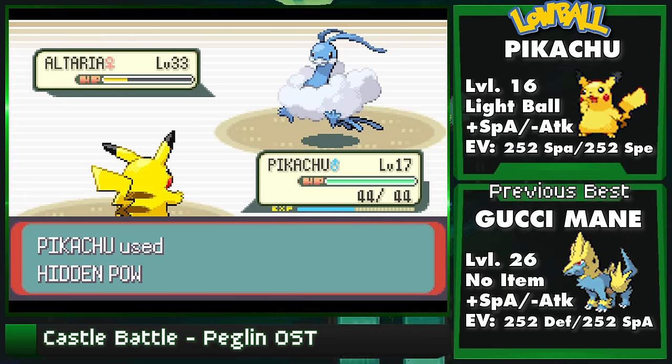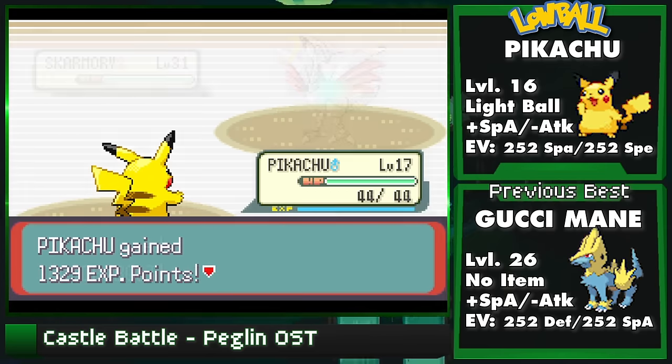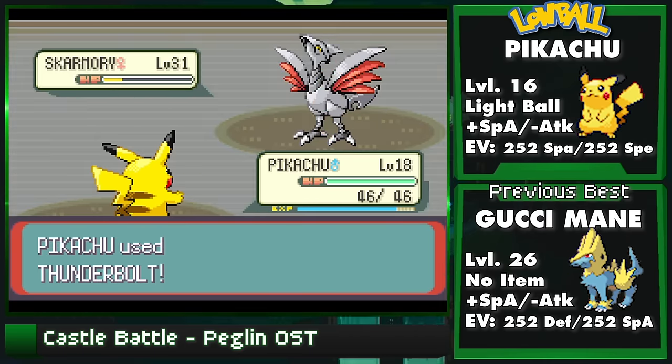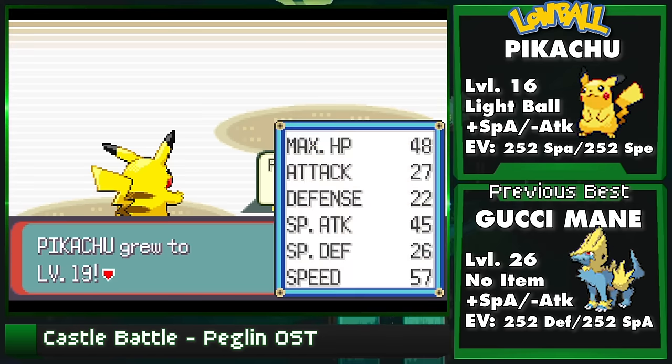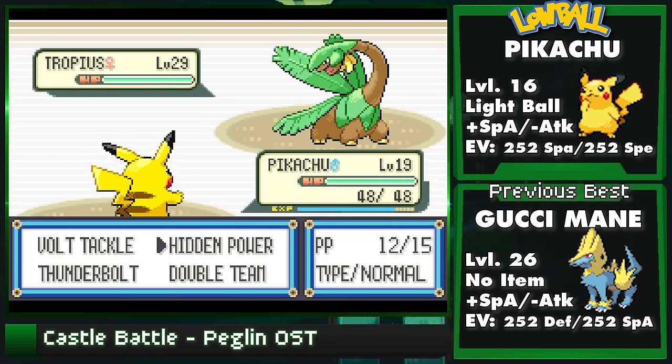So we max out our evasion, run through Swablu, dodge Altaria's Earthquakes, and waltz through the rest of Winona's team - leading to, and I promise you this time, a confirmed setup. Thank you again to the people who reminded me of Pikachu's existence.